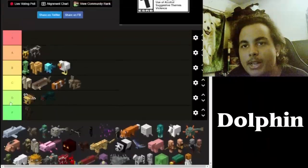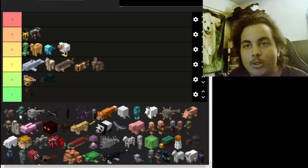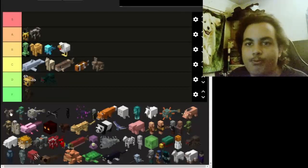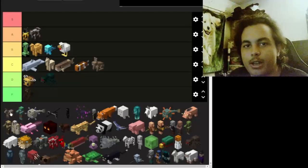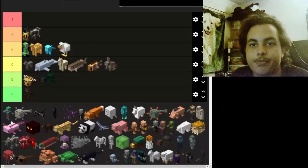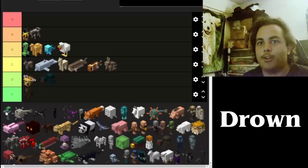Now we got the dolphin — it's cute, nothing wrong with it, it lives at sea, no real premise but they're cool. The donkey is one of the first rideable horses we're going to talk about. The problem with the donkey is it's a little bit weaker than the other horses on the list, so I'll say it's going to be at C average.